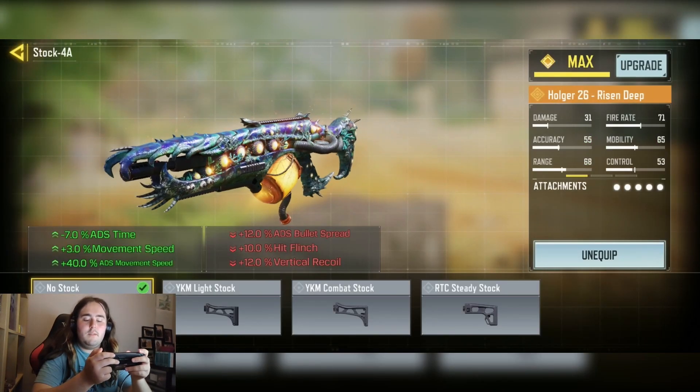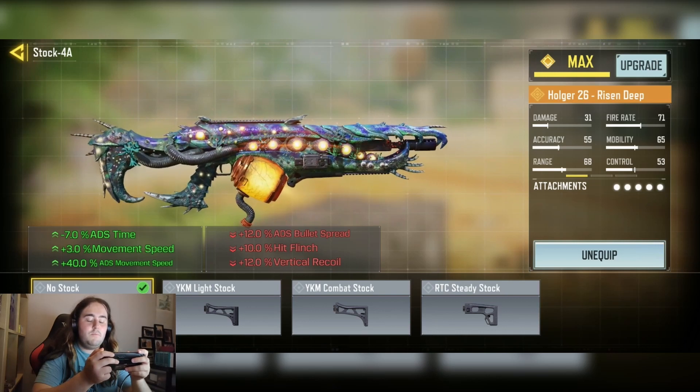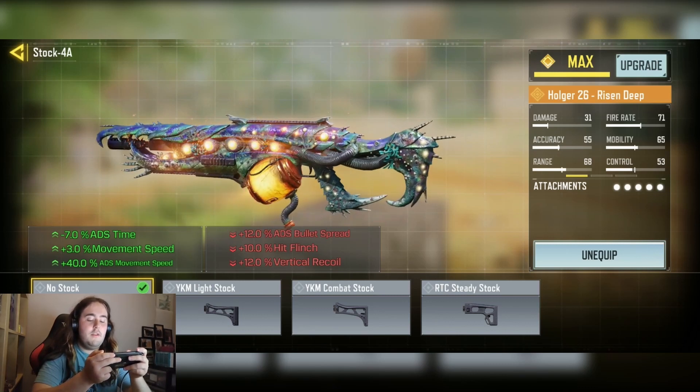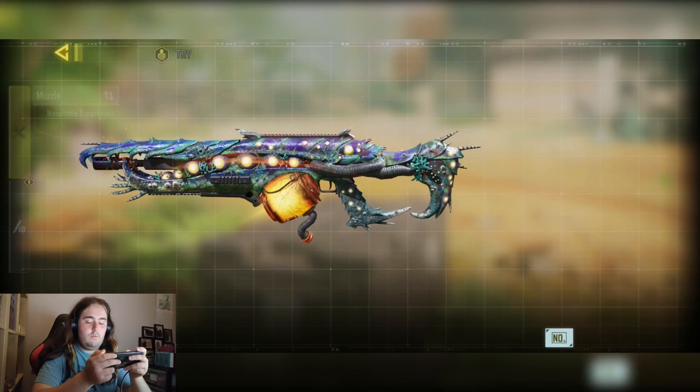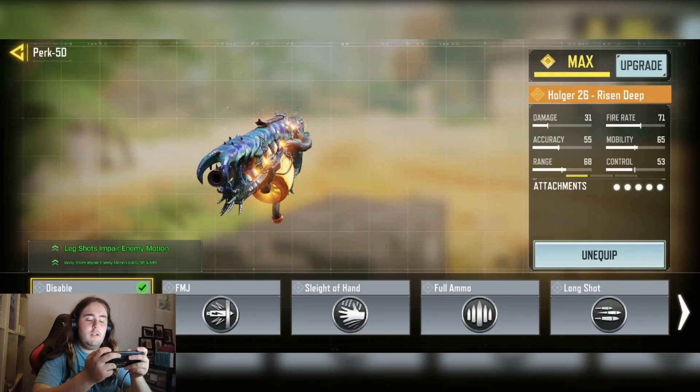We have the Monolith suppressor for the silencer ability and plus 25% damage at range. We have the no stock for the minus 7% ADS time, plus 3% movement speed, and plus 40% ADS animation speed. That's the big thing that makes the Hulker so good — that plus 40% ADS animation speed on the no stock is quite a good one.